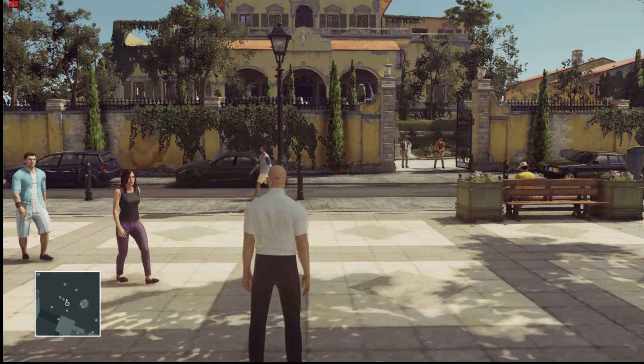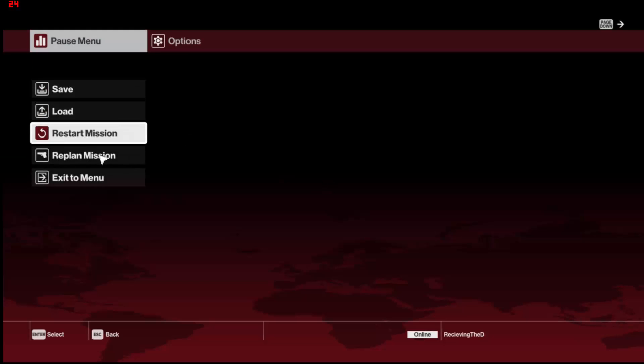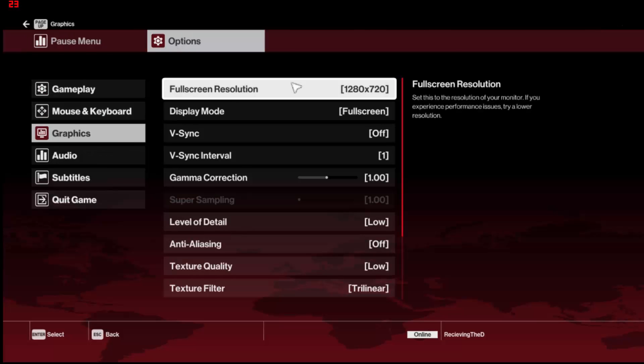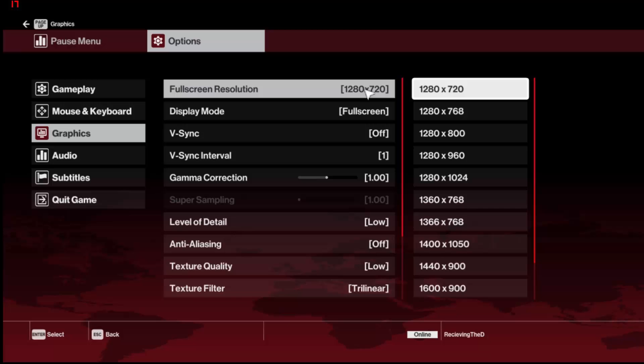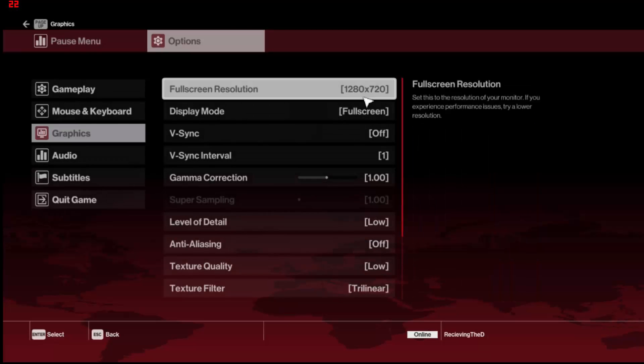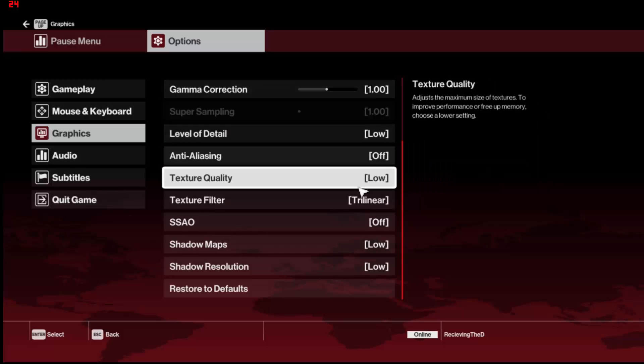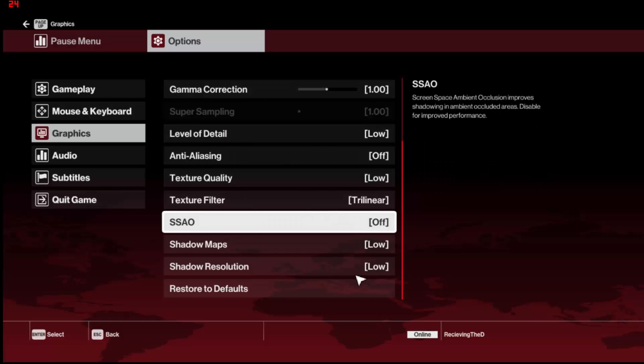What's going on guys, Zerkstain here. In this video, I'm going to be benchmarking Hitman 2016 on the NVIDIA 840M graphics. So before I bought this game, I tried to see if I could run it at all, and most benchmarks that I saw couldn't really get the game to run at a stable 30fps.